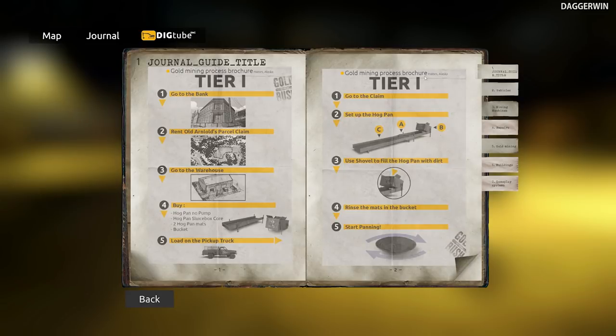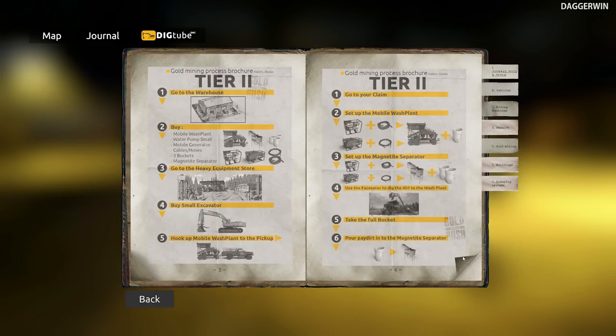Let's go to the journal. If I just flick the page over — first things first, we need to go to the warehouse, that's done. Number two, we need to buy a mobile wash plant, a water pump (a small one), a mobile generator, cables and hoses, three buckets, and a magnetite separator. We do actually have a bucket already, but since it might not be in the same place, it might be worth just getting three, even though they're about $20 each — $60 just for three buckets.